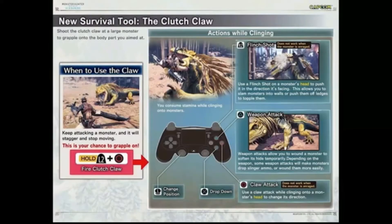Hey, what's up everyone? My name is Uno and I just came across some amazing information that I found on Reddit. I'll link it down below, but I'm only going to cover the two weapons that I use, which is the longsword and the hunting horn. It even shows you the clutch claw and how that works, the buttons you push and information about it. But first, let's talk about the longsword.